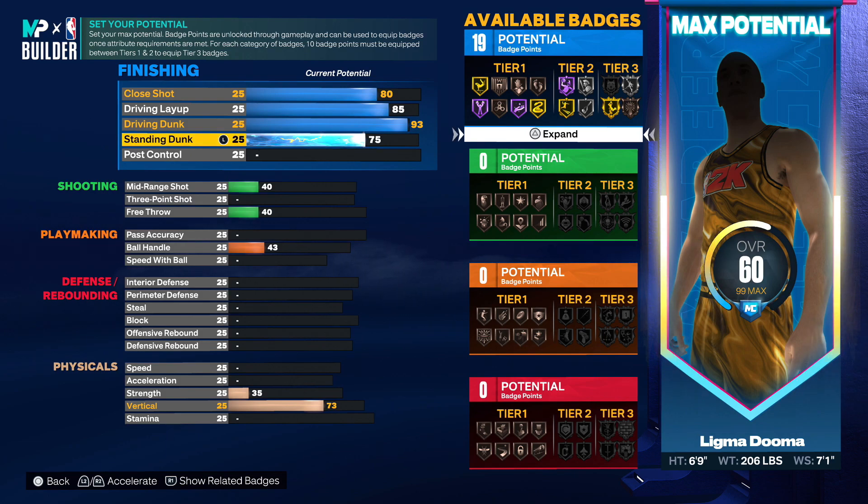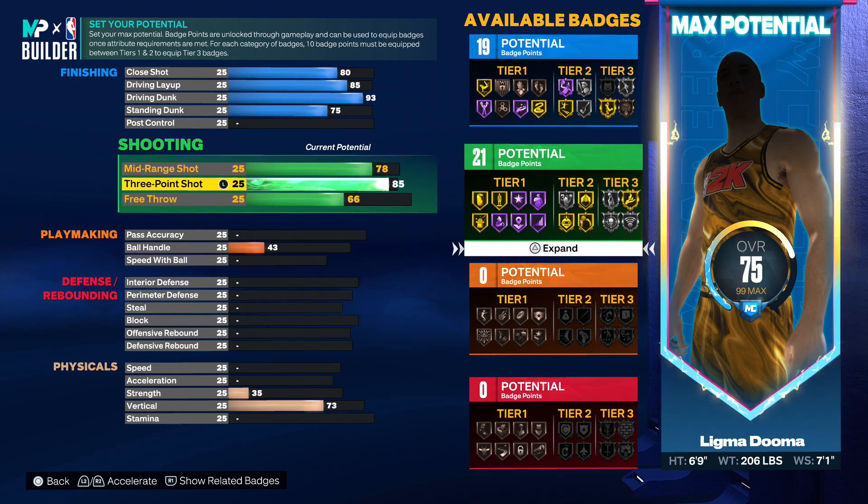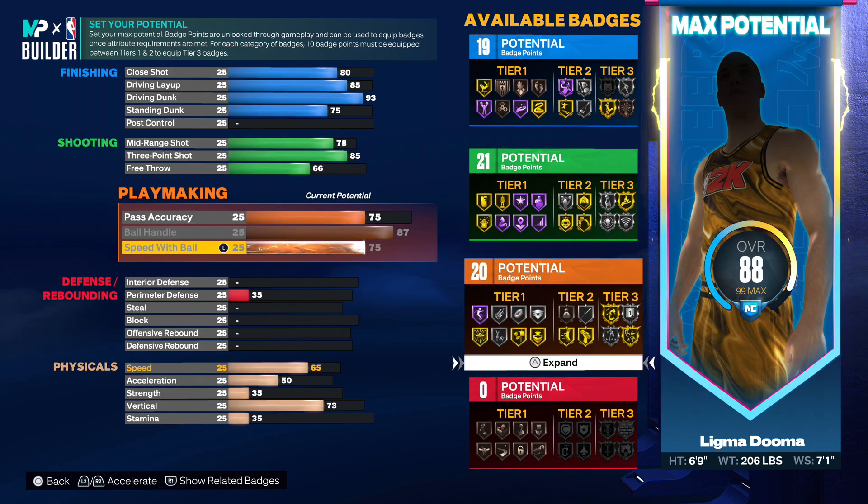Now let's move on to the shooting section. For the shooting category, we have a 78 mid-range and an 85 three-pointer — that is good enough for silver limitless, good enough to shoot from anywhere on the court. 66 free throw as well, that's good enough to green in rec center and all that. So that's the shooting category done.